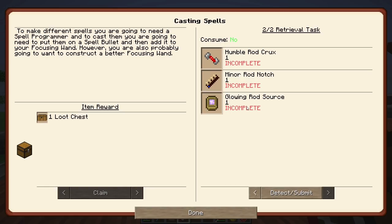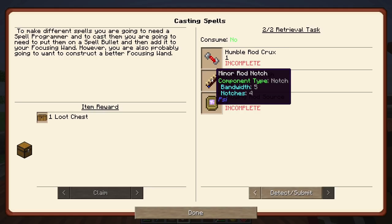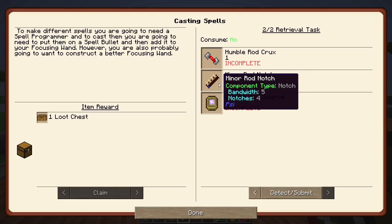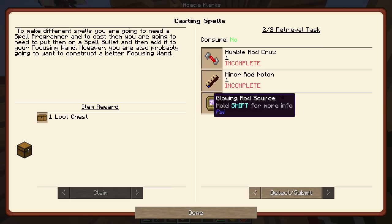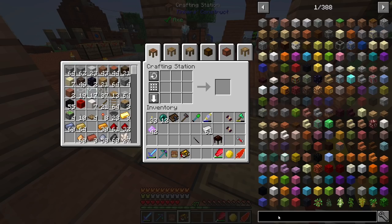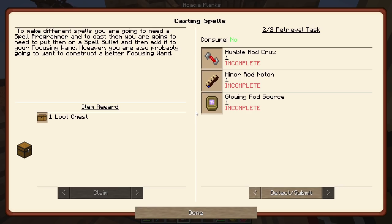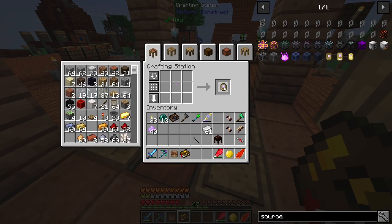We'll make a spell inscriber and we need spell nodes which we can put into our focusing rod. So the second part of this is a rod crux, a notch and a rod source - they give different things to your rod. I think the rod notch is the most important thing - it kinda tells you how many spells you can have. I think you can have four spells on the minor one. Let's do the minor one and a source.